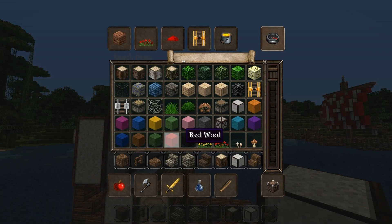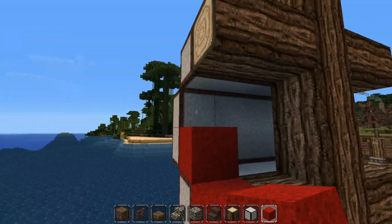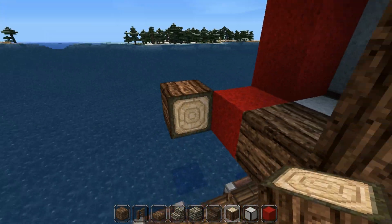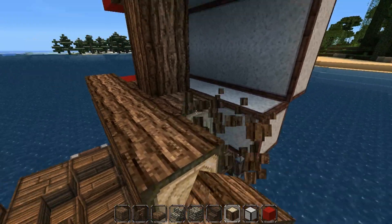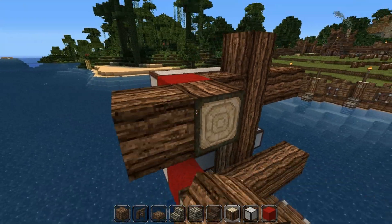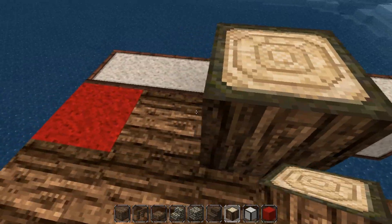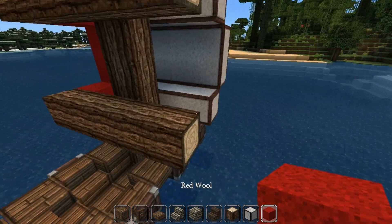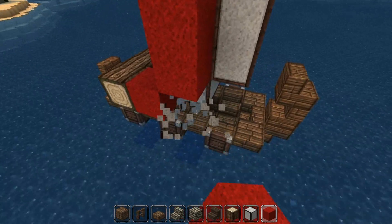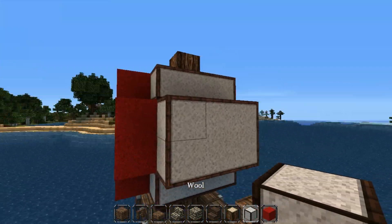Get the red wool. There we go. I need to bring this back — not a problem, we'll do this. Like that. Got those bits there. Delete this, delete this. Now we need to make this look cool.